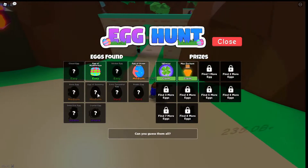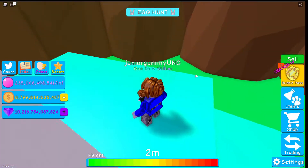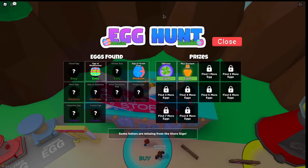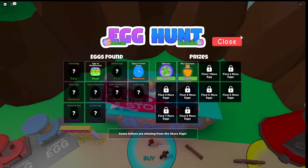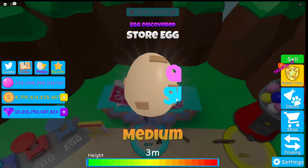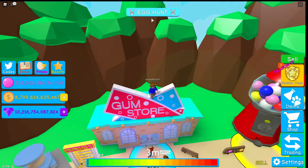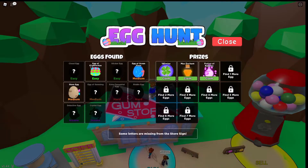The next egg has a hint: can you guess them all? We got our third egg, which says some letters are missing from the store sign. We got the gum store egg. I'm not sure if that's what the letters were spelling out. We got our third egg and the prize was a potion of bubbles.